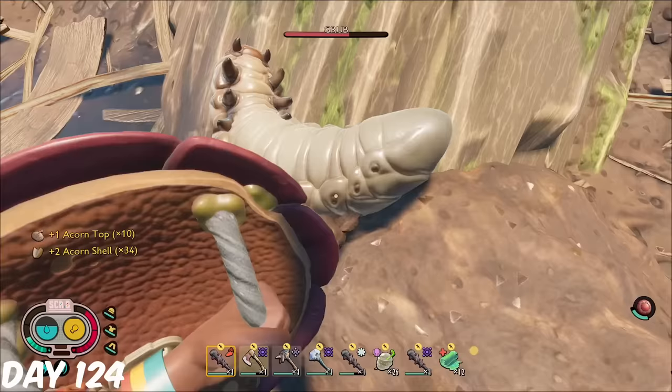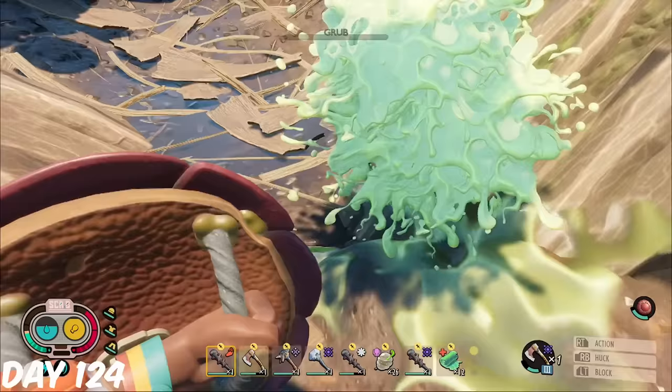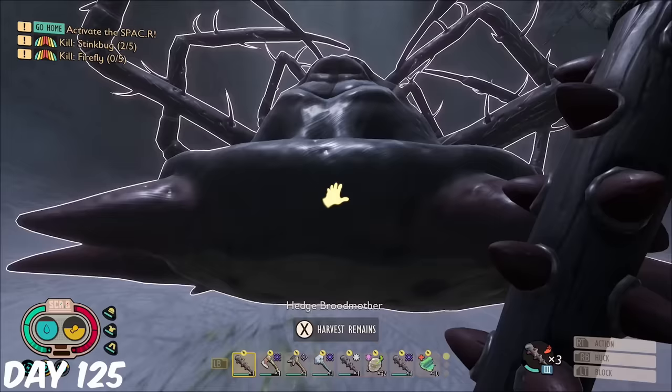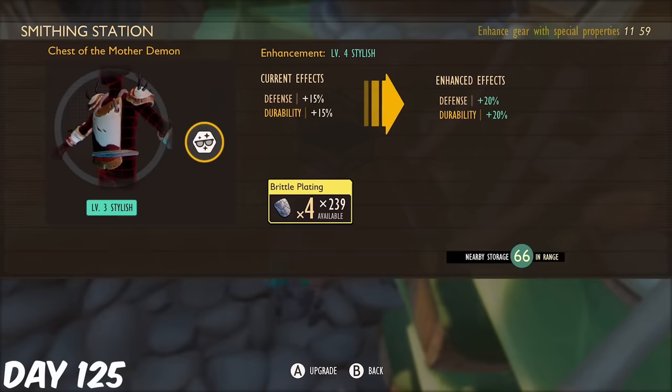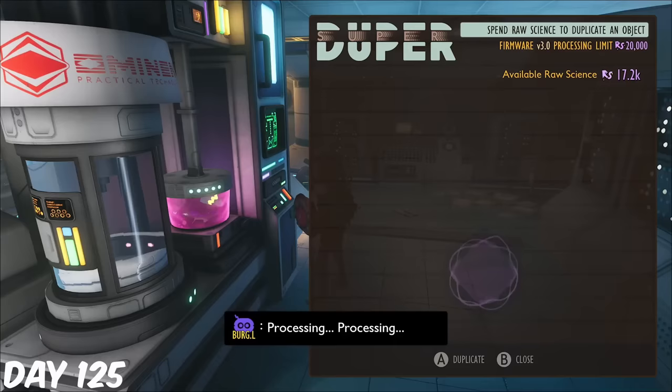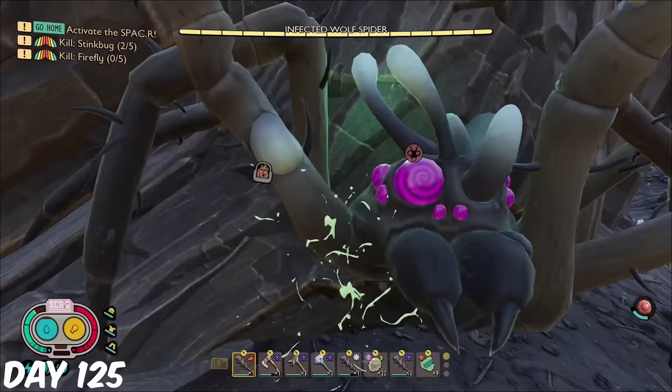On day 124, I managed to dig up a grub and get yet another gold card, before taking on the broodmother again, giving me the venom I needed to finally finish my broodmother set and upgrade it to level 9 sleek. I used the super duper to dupe my mantis kebab for only 1000 raw science, and then visited my best friend again. I managed to avoid its triple explosion as he was stuck, but then I got stuck and he hit me with his ranged attack, killing me again.